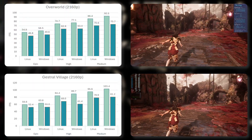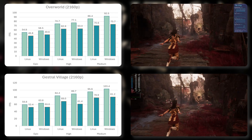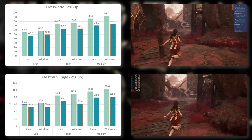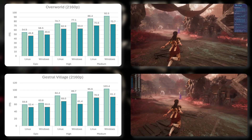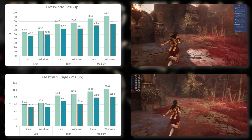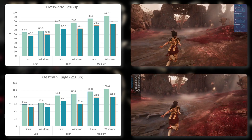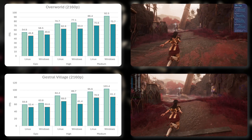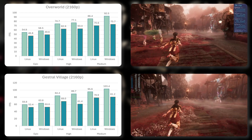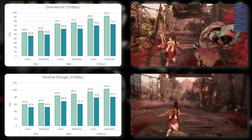Moving on to the 4K numbers, we see more of the same. I enabled TSR upscaling and set a custom scaling factor of 65%, which almost matches DLSS's quality preset of 66.7%. Otherwise, 4K native would not be playable without reducing the visuals down to Steam Deck levels. As the load on the GPU increased, the contestants moved closer together. However, Windows 11 still took the lead, but Linux managed to close the gap by a couple of frames in every test. An upscaling factor of 65% yielded nearly the same performance as native 1440p rendering. It appears that the lower the load on the GPU, the greater the difference in favor of Windows 11. As I lowered the graphics presets, Windows 11 pulled ahead further.